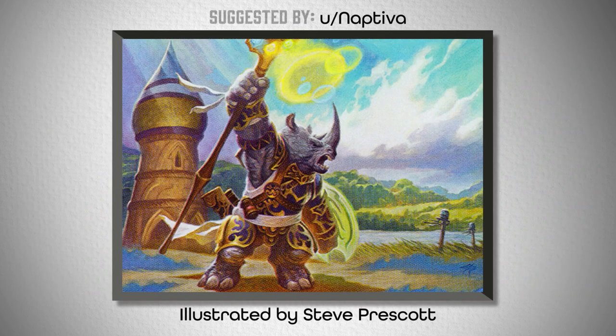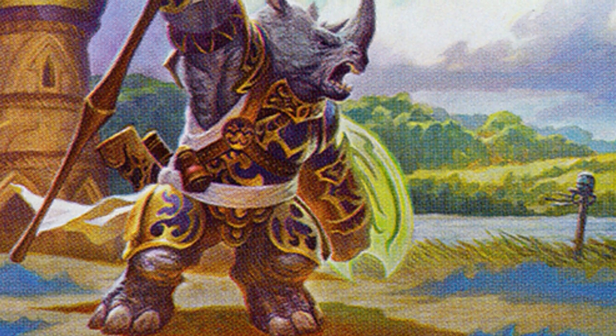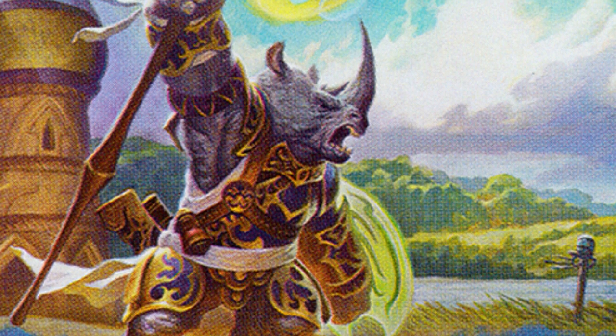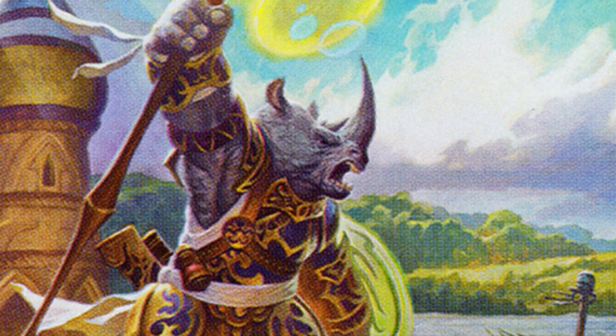Second on the list, we've got Rune of the Hidden Realm, back from the early days of Commander products. The thing that sets this card apart is how pastel its colors are and how directly it matches its color identity. There are intense whites, greens, and blues all over in this artwork, and so the lands that we chose would have to match that contrast as best as we could.